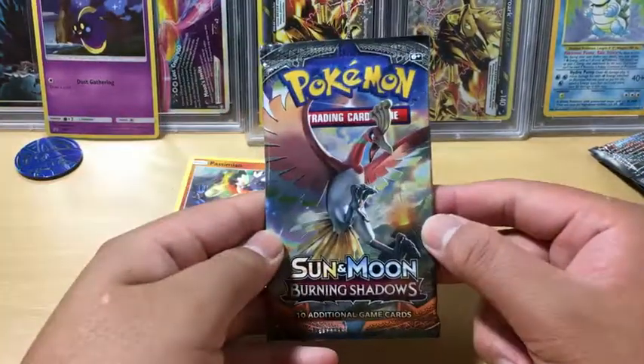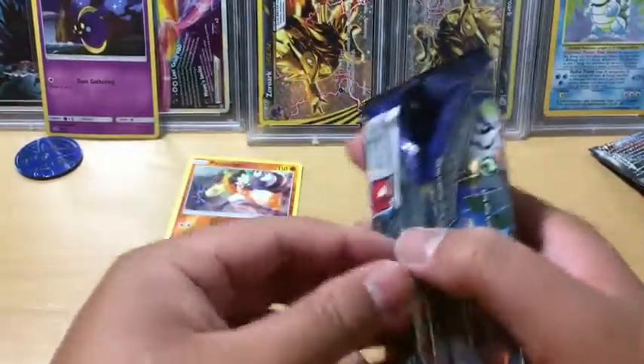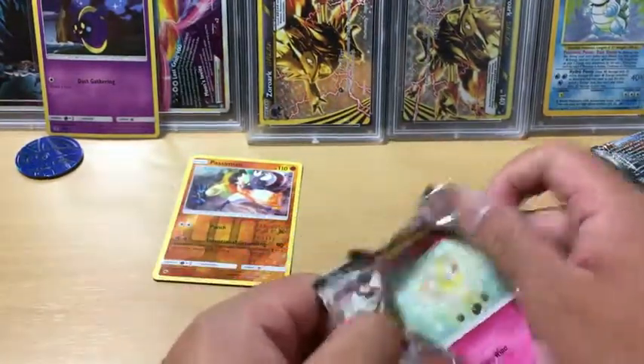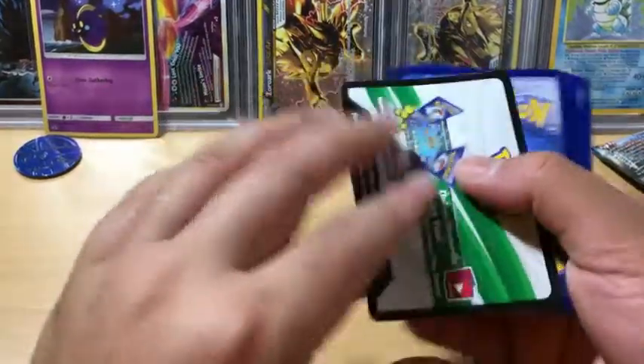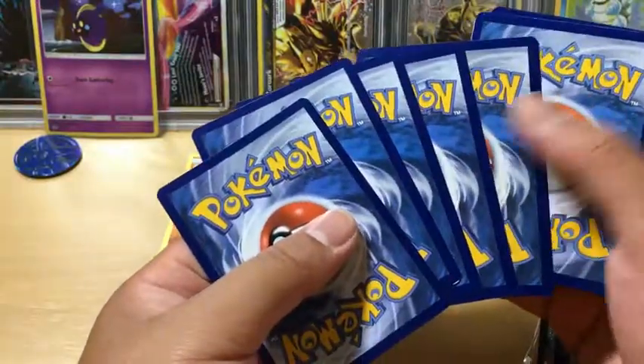Okay, it's up to Ho-Oh to give us an amazing pull. Can it do it, or are we just going to end up with a reverse holo? Let's find out. Ooh — it's a white code card! Now let's see what we got.